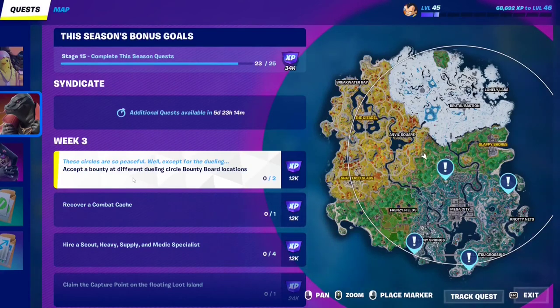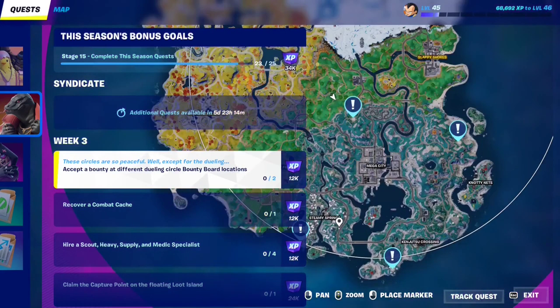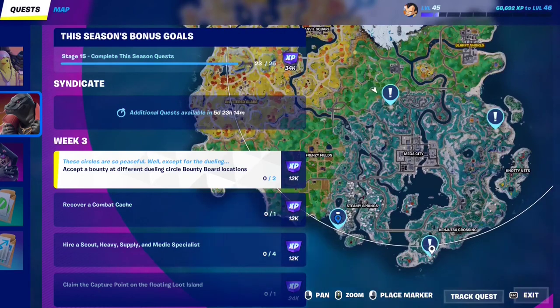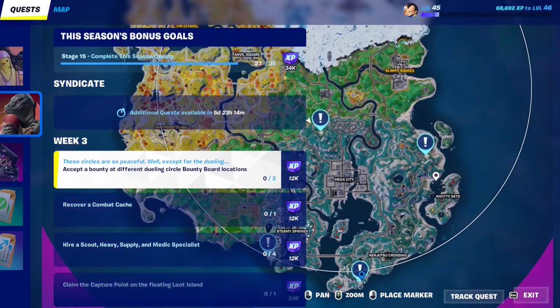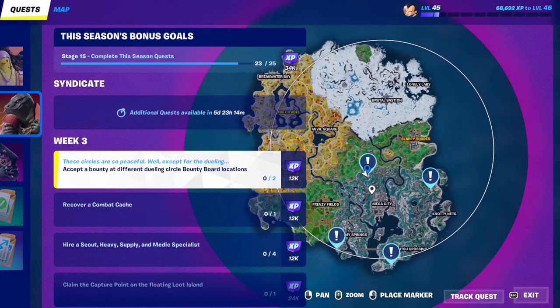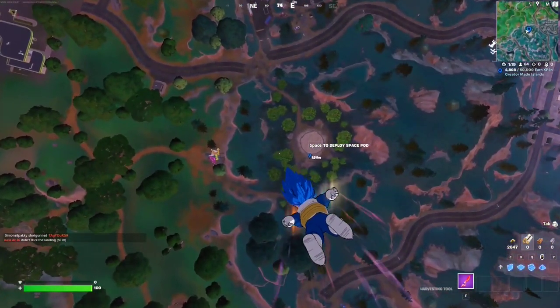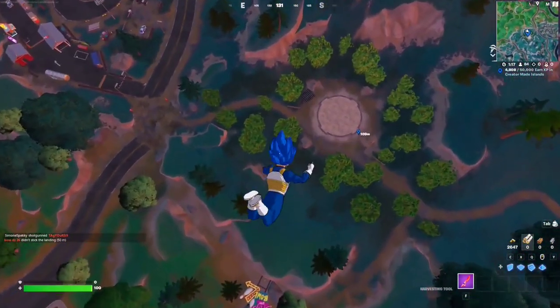For this week's request, you have to accept a bounty at different dueling circle bounty board locations — you need to accept two bounties at different circles. There are currently four circles on the map: one at Steamy Springs, one next to Kenjutsu Crossing, one on top of Naughty Nets, and one on top of Mega City. I already made a video on these locations and what you can find in them.